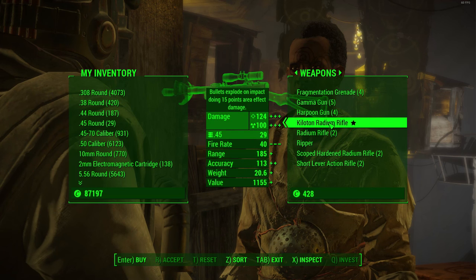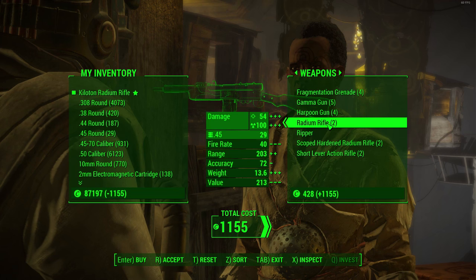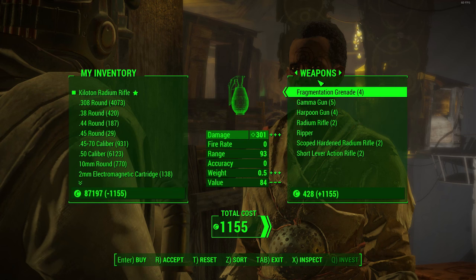You don't have to physically join them or side with them completely, but you do need to complete a bunch of their side quests and a few of their main quests to actually get him to become a vendor for you. Just go ahead and progress through it a little bit, keep checking back with him after you complete a few quests, and he will eventually become available to barter with.